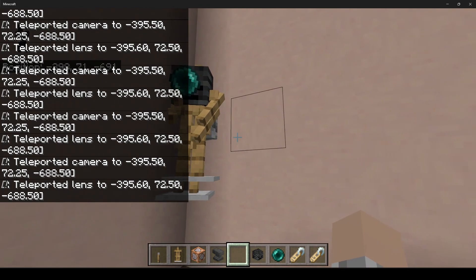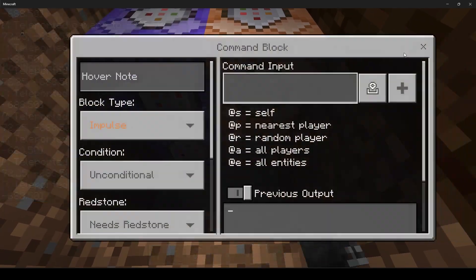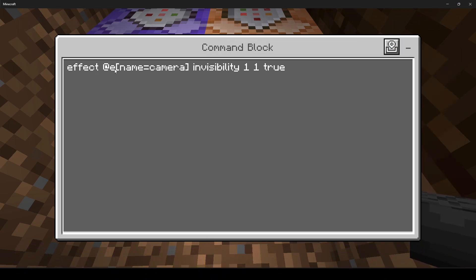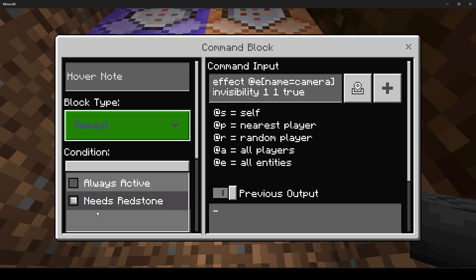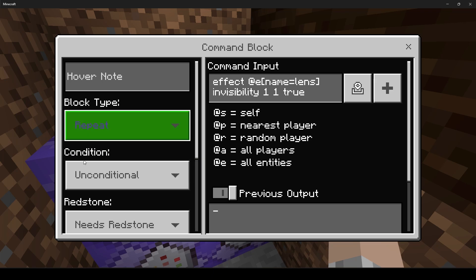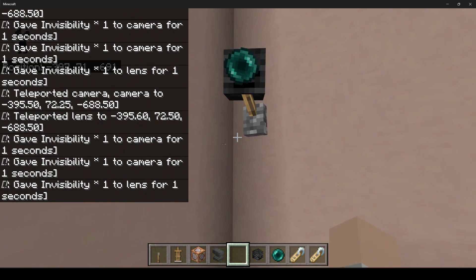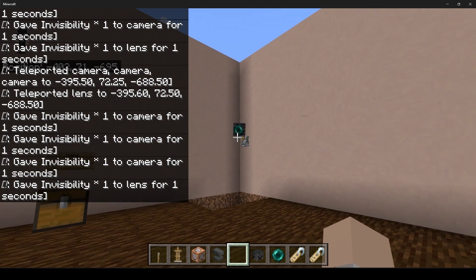Now it's a bit more centered for the camera. But you can probably tell it's still a bit annoying to see the armor stands, so we're going to add a third command: slash effect add @e[name=camera] invisibility 1 1 true. Set that as repeat and always active. Then add the final command: effect @e[name=lens] invisibility 1 1 true — also repeat and always active. That will continuously turn them invisible. And as you can see, it looks a lot like a camera following you.